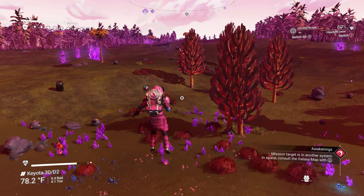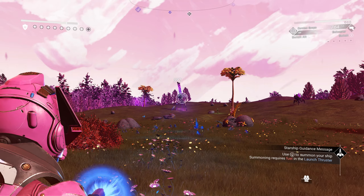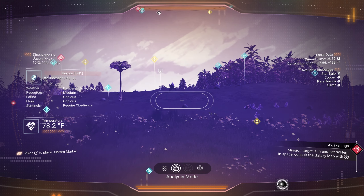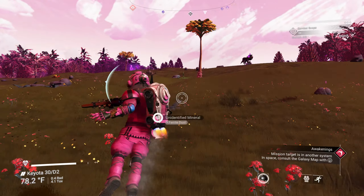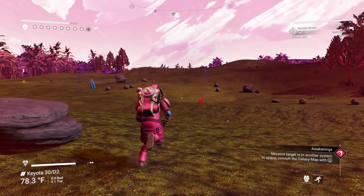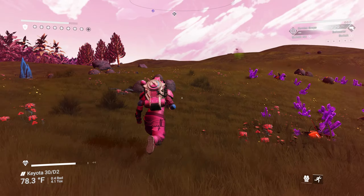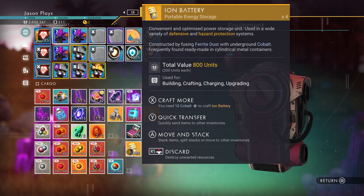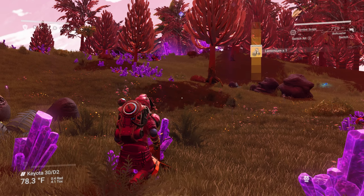Another resonator — got it. Nothing, nothing. We should get some radiant crystals and open these up too — refine that down, sell that off, get some radiant shards going.